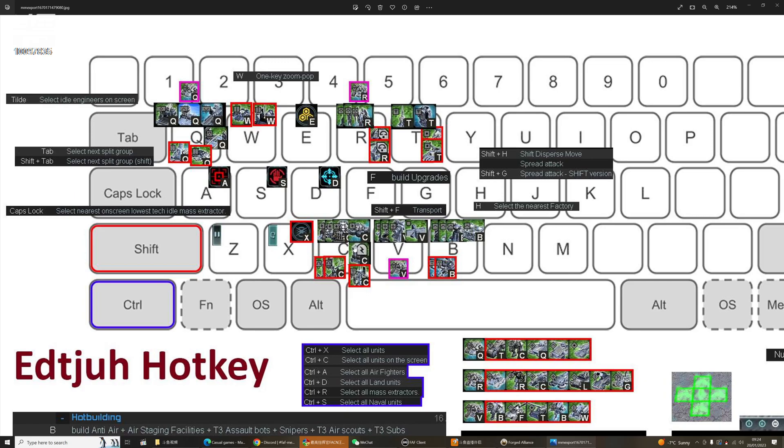For other buildings: power and shields are on C, PDs on V, SAMs and air, and naval on B — because those two I don't frequently use, especially naval.